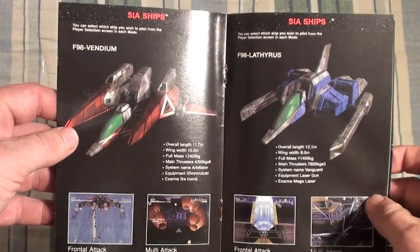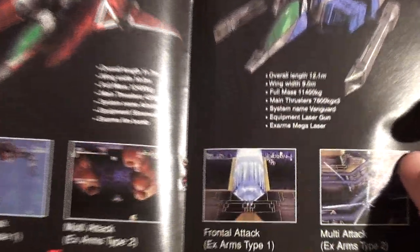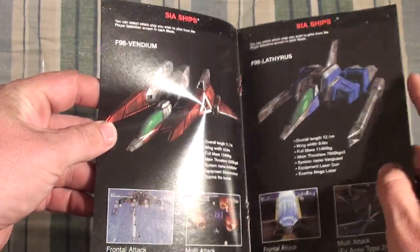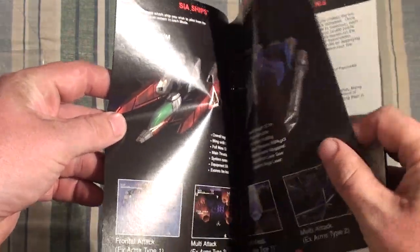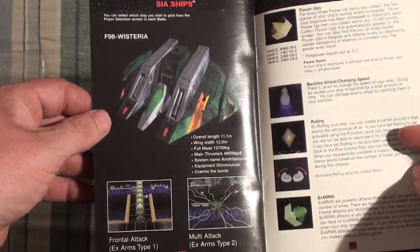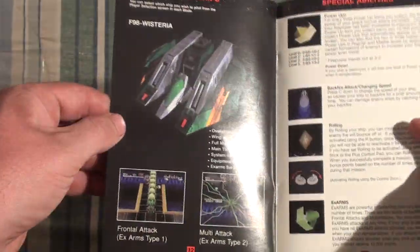In this one, you can play as three different ships. Personally, I like the blue one — it seems to have piercing capabilities with the laser. It's the only one I used for beating the game. The other two I haven't really practiced with. The three weapon types are fire, laser, and I guessed lightning for the third one.